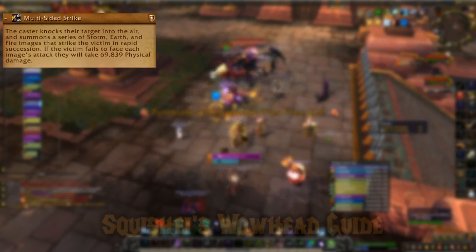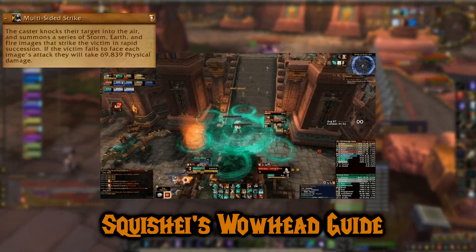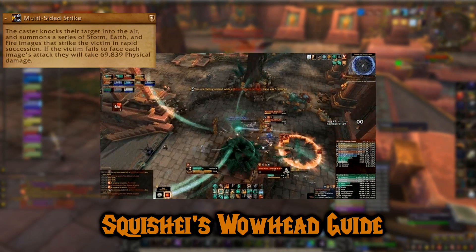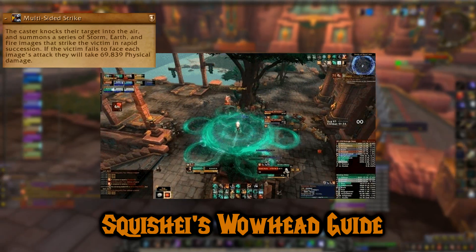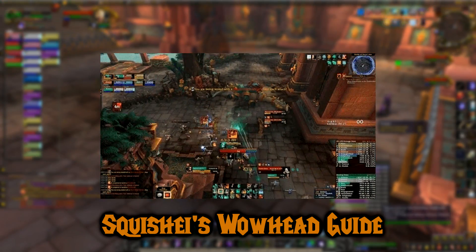The monk will cast Multi-sided Strike on the tank every 30 seconds. This will teleport the current tank high in the air and three monk images will fly towards the tank — this is four on heroic. The monk images will pulse for a brief moment before flying towards the tank. When this happens, the tank should face the image so it flies directly at them. If you don't, you take a lot of damage.